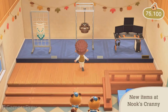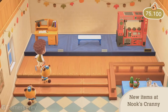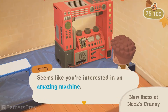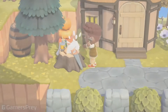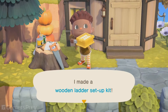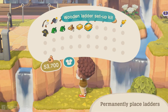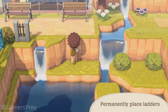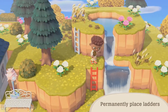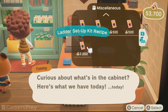Nook's Cranny will have newly added furniture types available, like ceiling decor. The shop will also get furniture that's never been seen before. There's a new type of tool you can craft — you'll be able to permanently place ladders on cliffs with a ladder setup kit. It's super handy for getting around your island, and this DIY recipe can be purchased from Nook's Cranny.